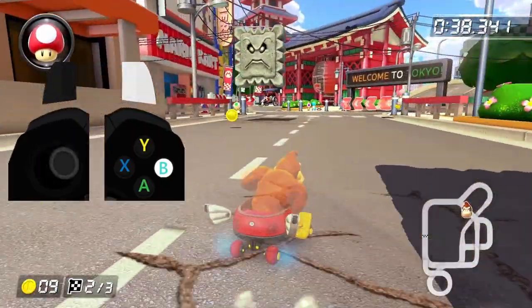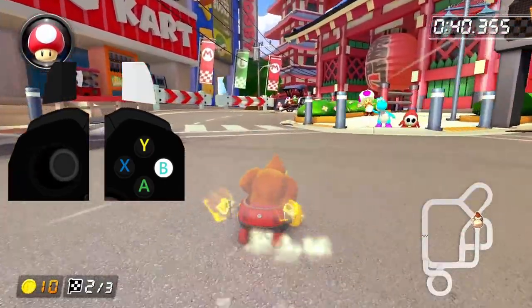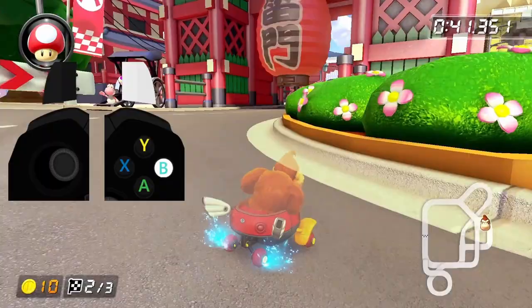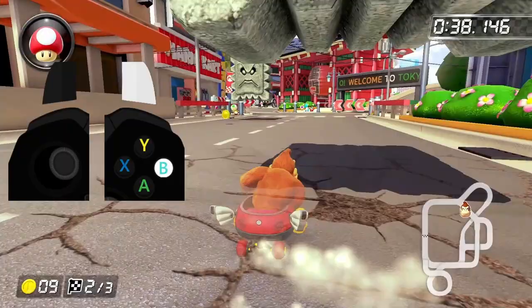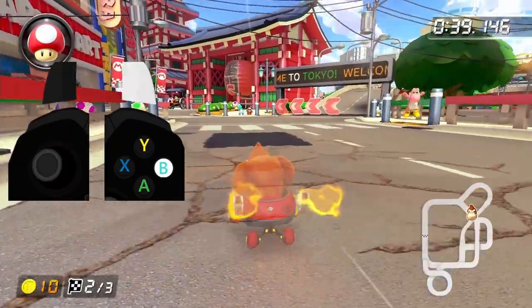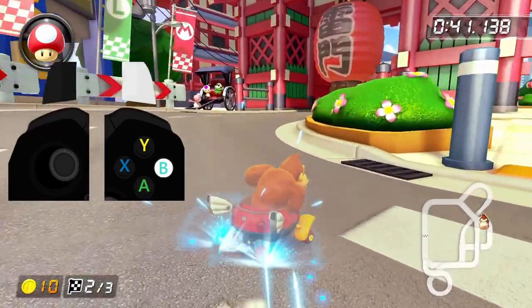The thwomps here operate on a global cycle and may not be in the same position when you get here depending on what your pace is, but unfortunately you kind of just have to learn where they're going to be based on your own abilities. If you aren't able to grab one of those coins — like the thwomps are on the ground right in front of you — then just make sure that when you start that last right drift you grab one of the coins on the final right turn instead.